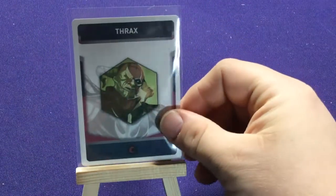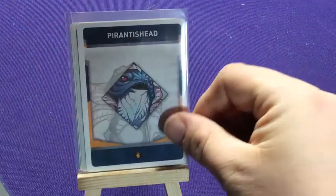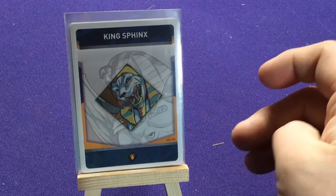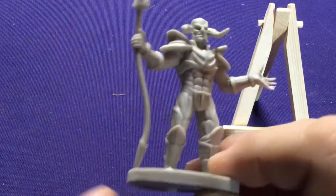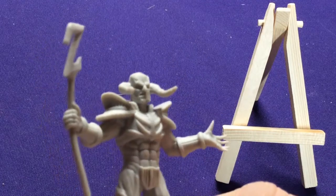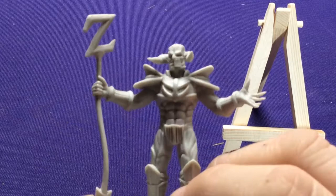Now we have the deployment cards — I love the fact that bosses take six cards to defeat so they put them in hexagons, and monsters take four cards so they're in diamonds. It's a quick reminder of how many cards it takes to defeat each enemy. And I didn't show off Thrax's figure yet — here he is. His staff is a little warped, but I think you can fix that by running warm water over it.